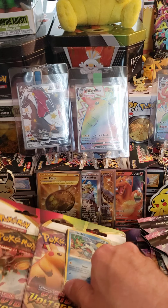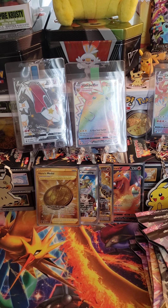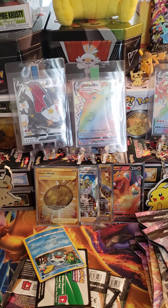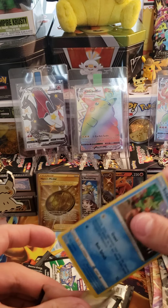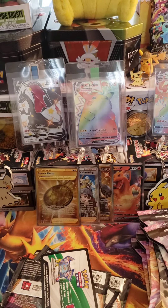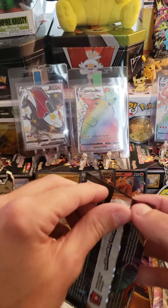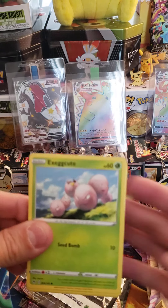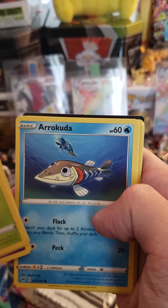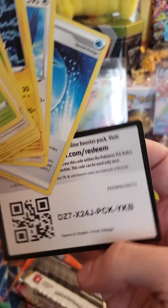Last blister pack, and then we move on to the single packs. Let's get into it. There's that Sobble promo. Here's the code card. First pack — greenback. Eevee. Wubat. Arrokuda. Sea Dot. Reverse Windown Stadium. And a Quagsire. And there's the code.